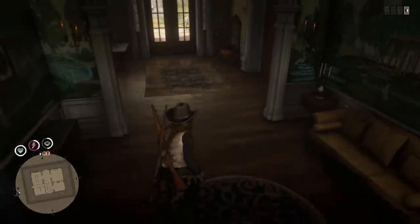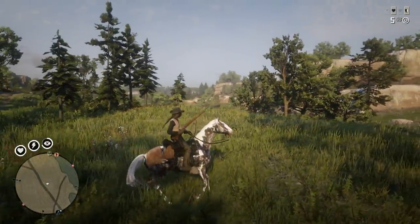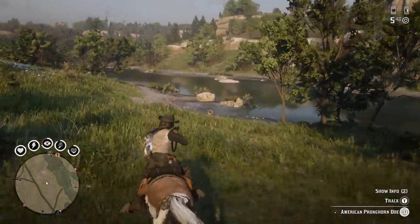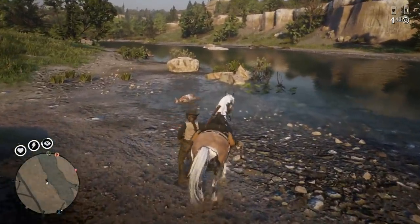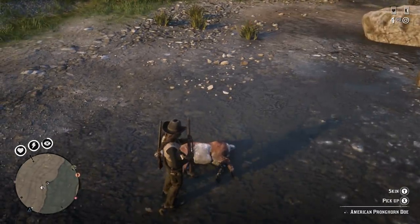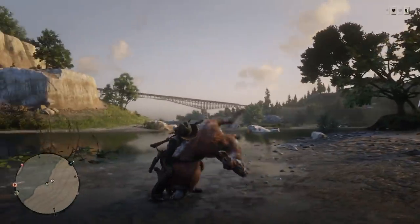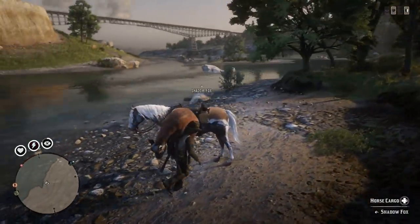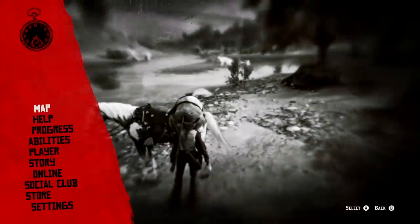Now I'm heading over to Bard's Crossing to find a carcass and do some carcass fishing. I've made it down to Bard's Crossing and I'm looking for a buck or a doe. I shot a pronghorn right here — I think that was a pronghorn, it sure looked like one. If you don't know where Bard's Crossing is, that's basically that bridge right there.